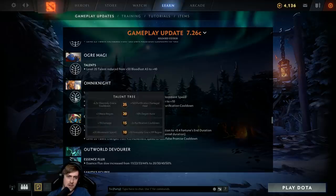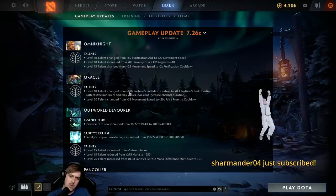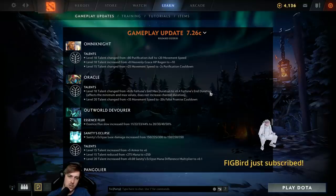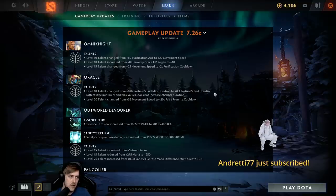Omni Knight level 20 talent: 70 damage feels mediocre but you'd farm faster, minus two purification cooldowns going from 11 to 9 seconds is nice. Oracle change: the Fortune's End talent used to add 0.8 max duration requiring longer channeling, now it's plus 0.4 to both minimum and max duration without requiring extra channel time. You can cast the spell and instantly let go and it still roots for 0.4 more seconds — that's a nice quality-of-life improvement.